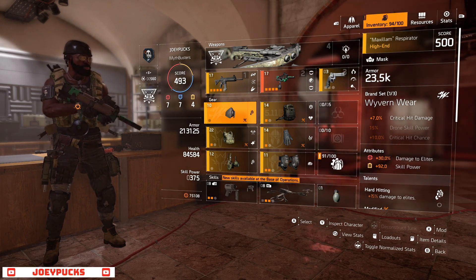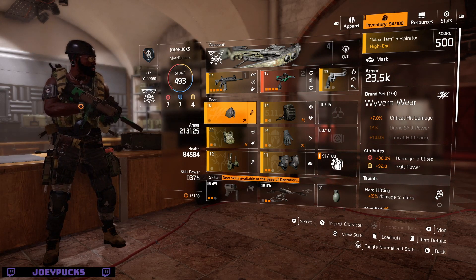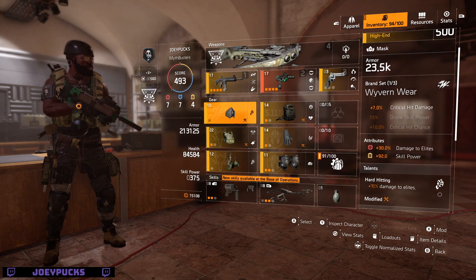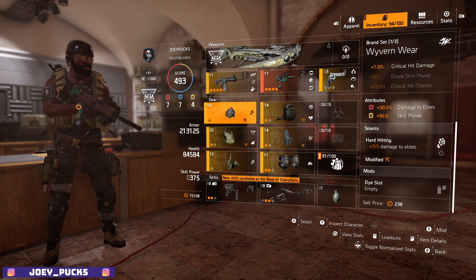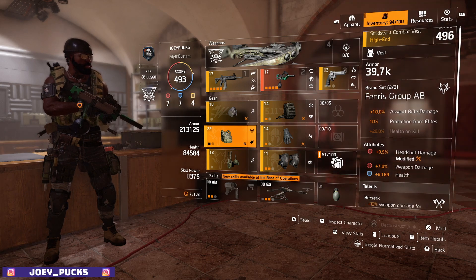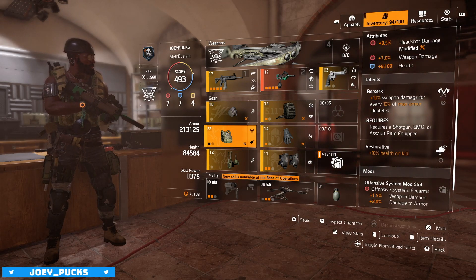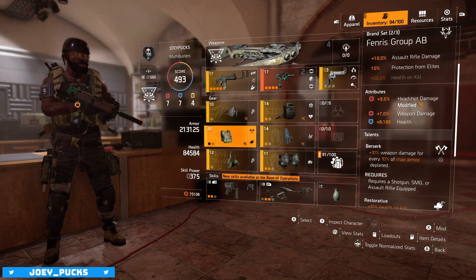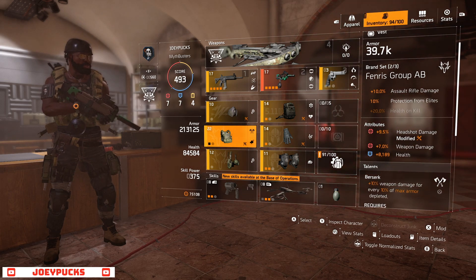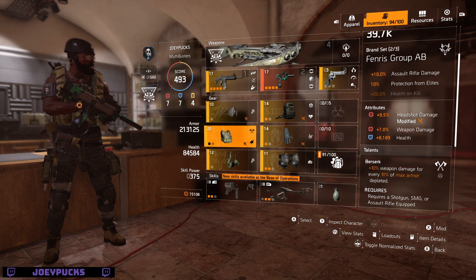I've tweaked the chest piece a little bit — previously I was at sort of two reds and a blue or two reds and a yellow here. I've scaled that back because I didn't want the crit chance or crit damage attribute. I know I have Wyvern on so it's going to give me plus 7% anyway. Here I've got damage to elites, skill power, and Hard Hitting. I'm running the Fenris Group chest piece for assault rifle damage, headshot damage, weapon damage, health, Berserk, and Restorative. Restorative probably could be replaced, though I can't modify this further because I've already got headshot damage there.